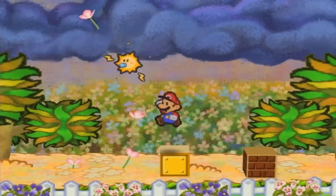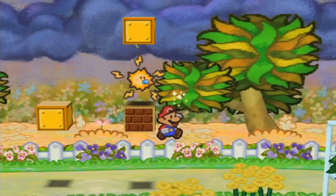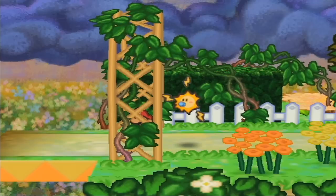A little secret: take Watt out, and if you use her you can see a hidden block right here. Jump up and land on it to get over to the next block. Use her again and you can see another hidden item — inside this one contains a shooting star, which you'll want. A shooting star is a pretty good item: it's like star storm minus one damage with no star power cost.